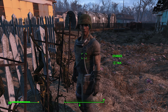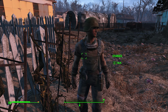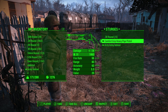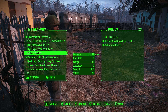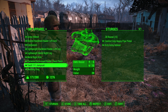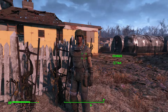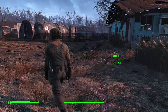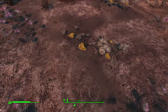The only guy I couldn't give clothing to was Sturges. If you go into his inventory, he has invisible clothing — you can't see what he has until you give him something else from your inventory to wear. If you give him something like pajamas or a vault suit, it will take off his current outfit. This gives him 10 defense, but unfortunately that means he can't wear the other armor pieces like leather that I've been getting off enemies.